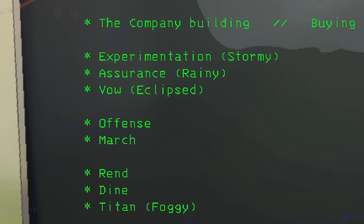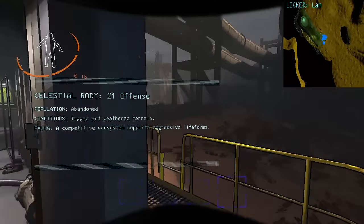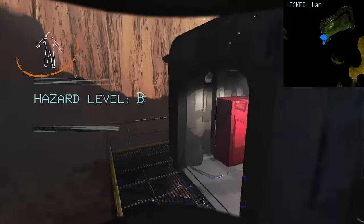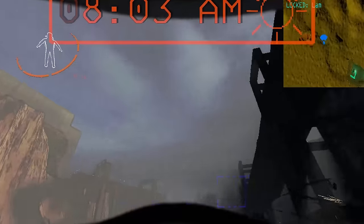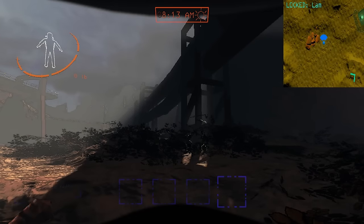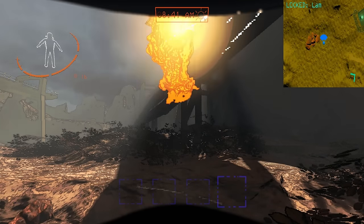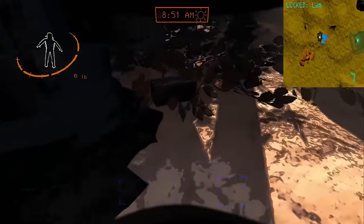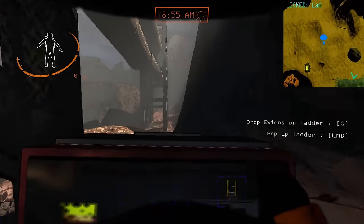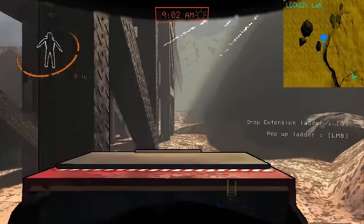Moving on to the intermediate level moons, we have Offense. This is one of the few moons where there are multiple ways to get up depending on how you want to play it. The simplest way is to order yourself an extension ladder. Once you have the extension ladder, you can run all the way under this pipe right next to the ship and that'll lead you straight to the fire exit.